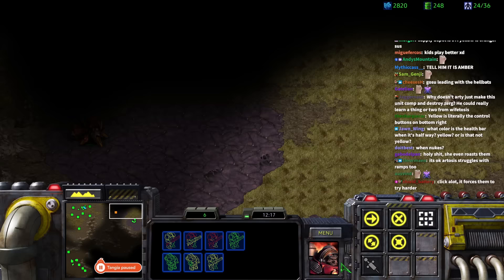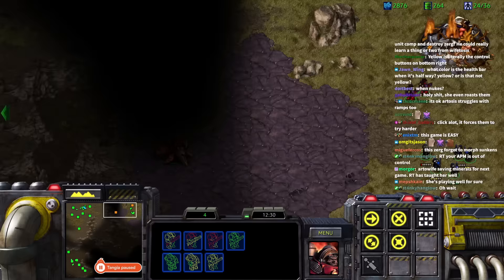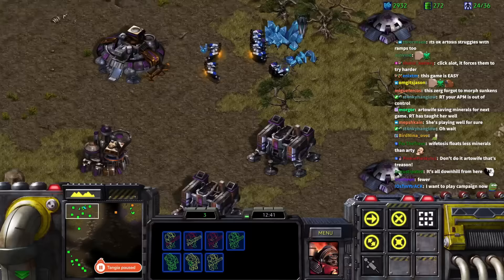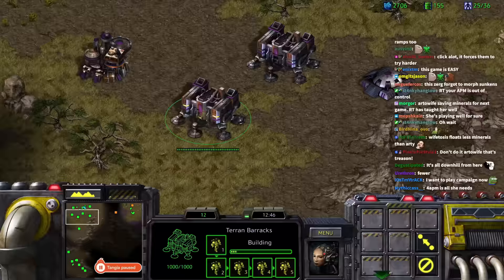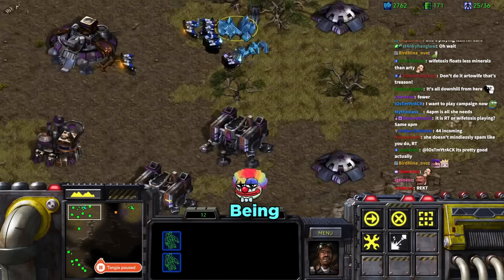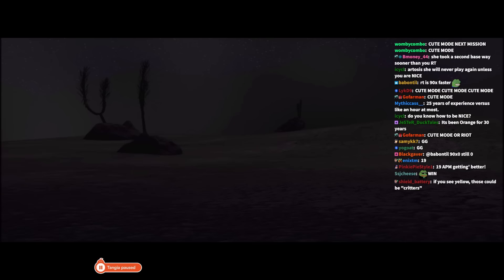Tara wonders what the enemies did to her command center. Daniel notes she's at 4 APM. She waits for reinforcements. Daniel points out he's 90 times faster than her; she fires back that he's played orders of magnitude more StarCraft, so he should be a million times faster, not just 90 times.